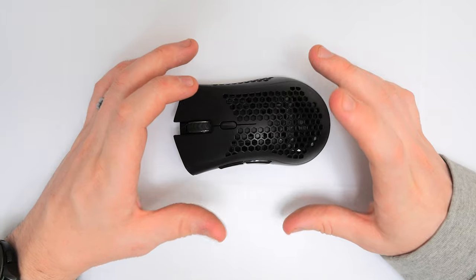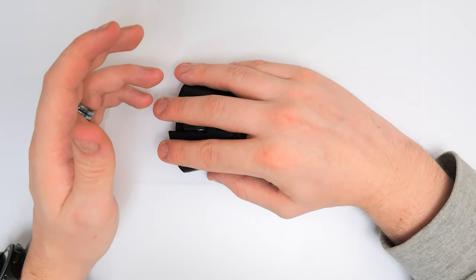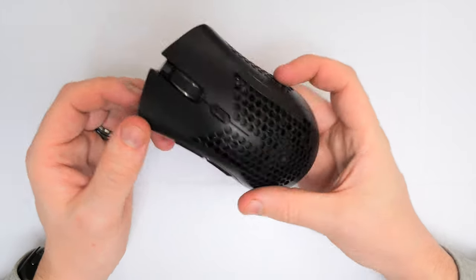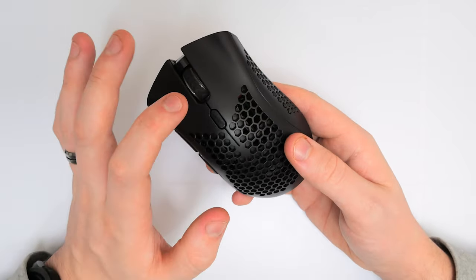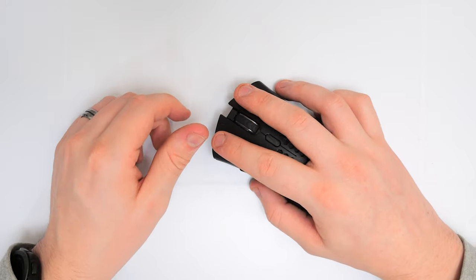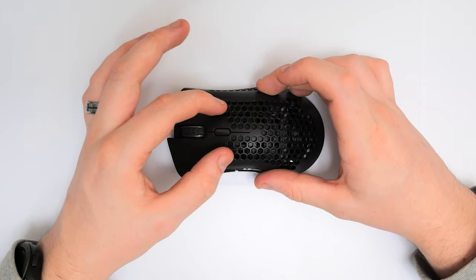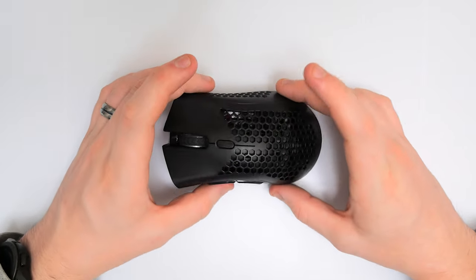It does look nice, I'm not going to lie. It's larger than some of the ones I've done in the past grip-wise, but that's not always a bad thing. Looking at the construction: we do have the right and left clickers, a basic scroll wheel, a DPI switch, and two more switches on the left-hand side. One flaw I can already see is that the honeycomb goes all the way up to the top — it doesn't give you much space. I know it's a lightweight design choice, but I think they went a little bit over the top with the honeycomb. Overall though, it is quite a nice design.